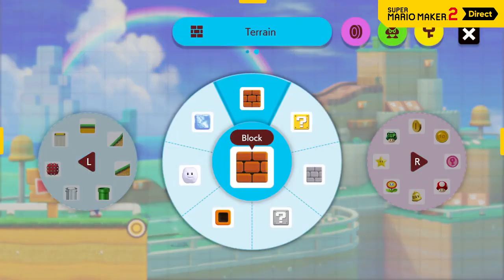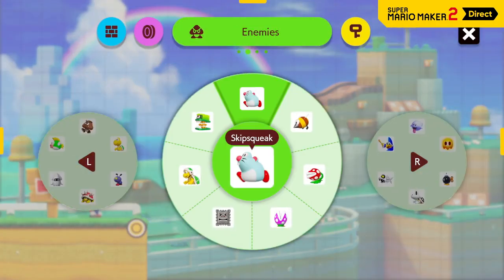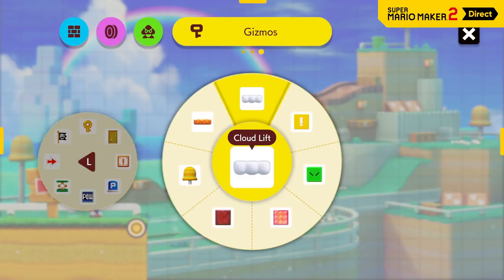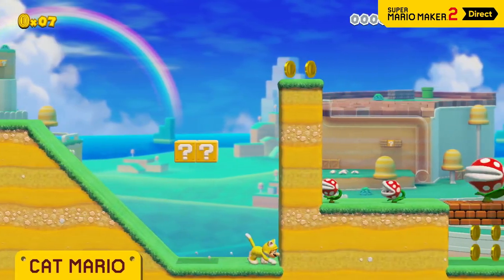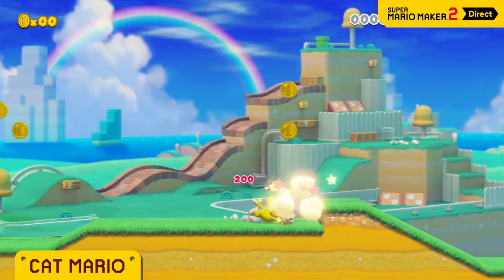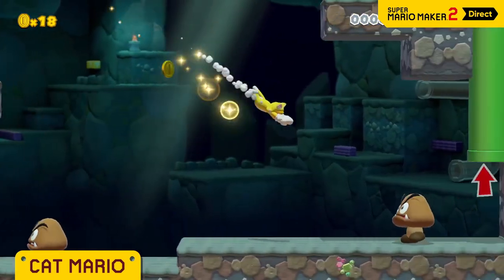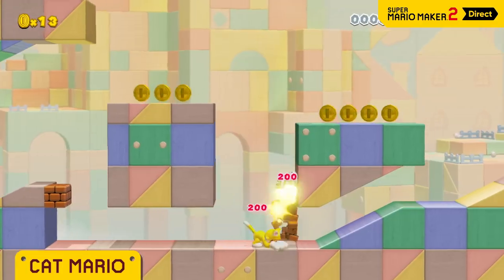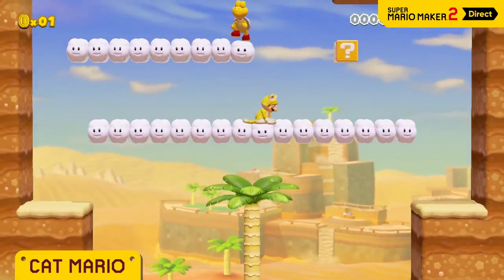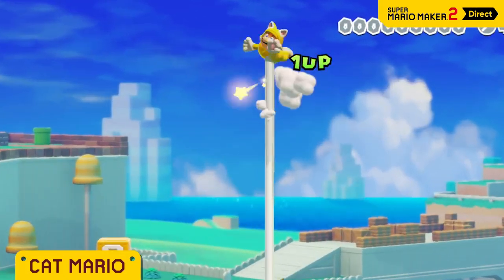That's because there are things you can do here that you can't do in any other style. You can't mention Super Mario 3D World without Cat Mario — climbing walls, scratching, sliding, pouncing. With all these moves at your disposal, the courses you create will instantly stand apart from courses made in the other game styles. You can even climb up the goal pole.